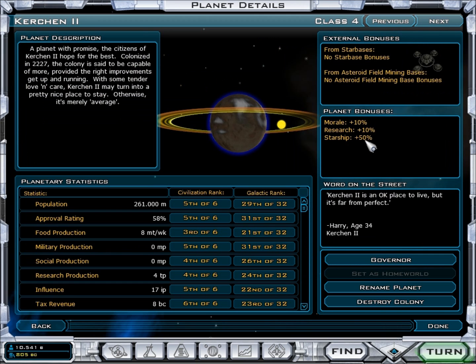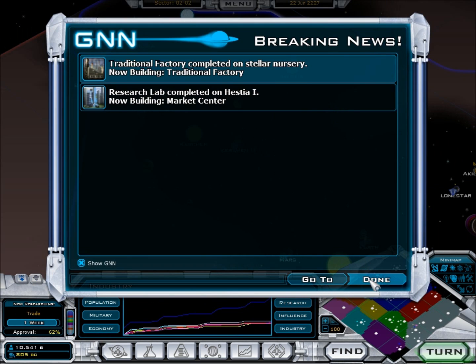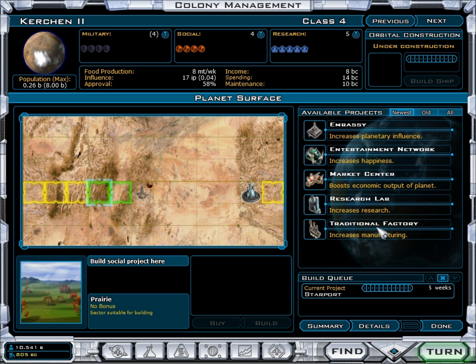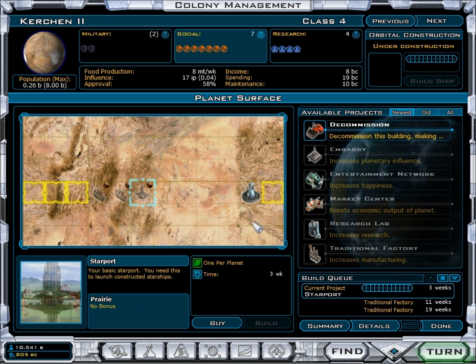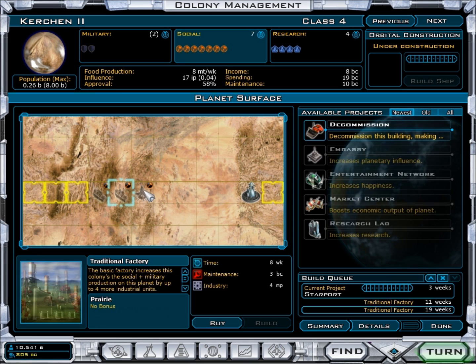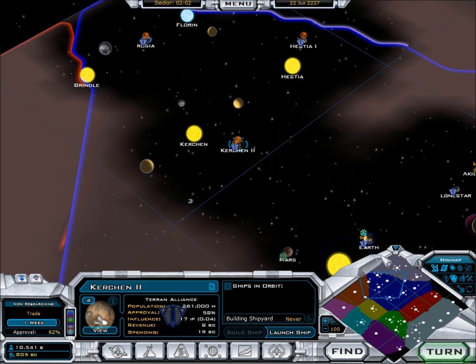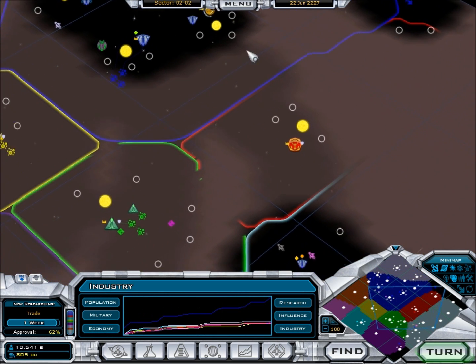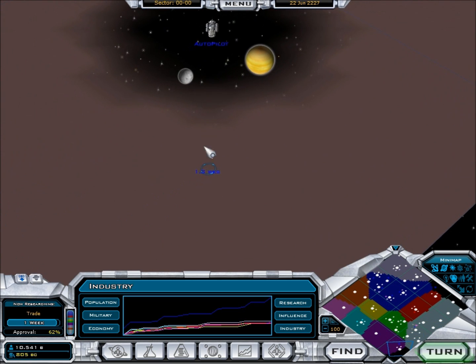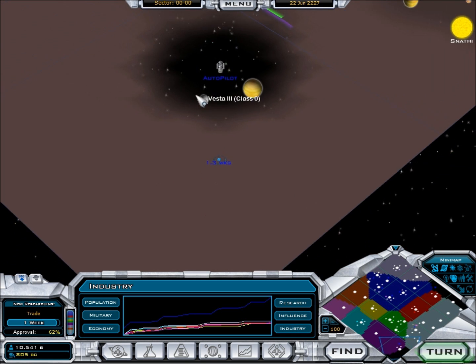I kind of shot myself in the foot because starship bonuses are only per planet, not per civilization. So only ships built from this planet will give me a bonus. I don't have enough space for a ship-building planet. Plus 50% planet bonus — there you go. I guess I have to do a starport and traditional factories. But it's going to be a waste of time almost until I can get soil enhancements to turn the yellow squares green. The Terran Alliance Miner is getting close to seeing what's over here.